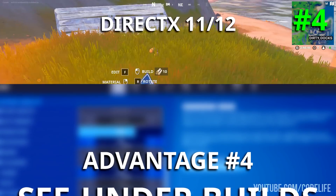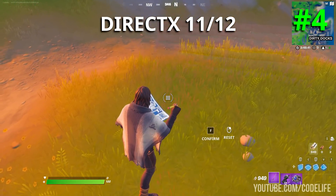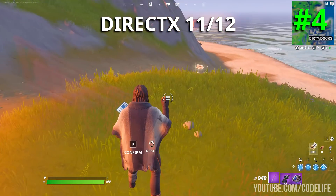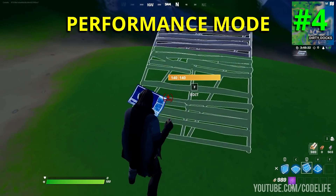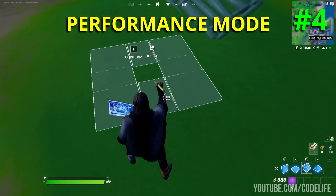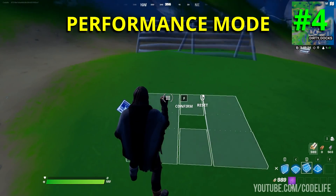Pro number four: the ability to see builds through the world floor. If you take a look at underground builds while in edit mode, you'll notice that on DirectX 11 and 12 you cannot see them underground, whereas on performance mode you actually can. You can see the outlines of builds like a ramp underground, which makes it much easier to make edits in situations where your builds are underground.